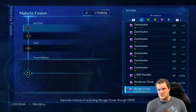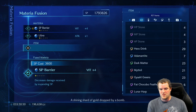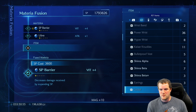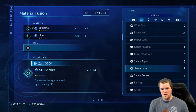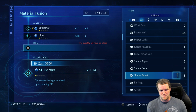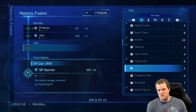We are going to continue - SP barrier, another Libra - and let's see if we can do an item. Okay, so we have some Shinra. Now you have to be careful because sometimes this changes the fusion outcome. Five of these does increase it by one, three of these increases it by one, two of these increases it by one. I don't really think that's worth that many fusions.